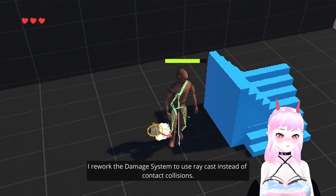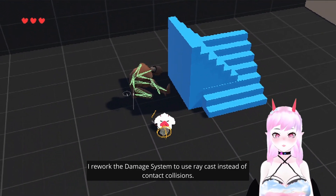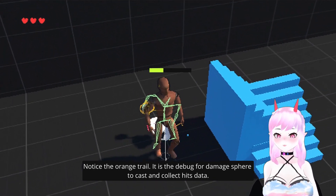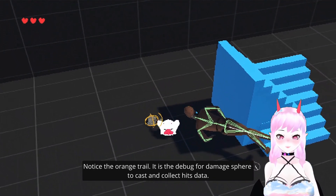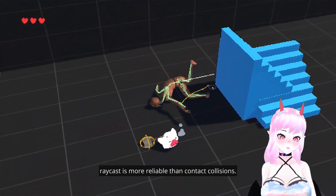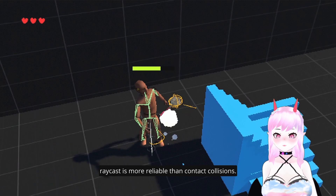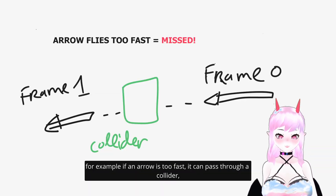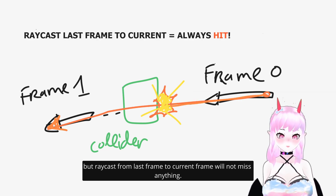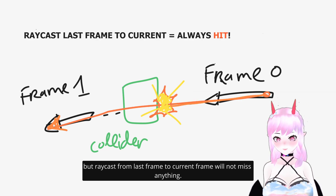I reworked the damage system to use raycast instead of contact collision. Notice the orange gel — this is the debug visualization for the raycast to cast and collect hit data. Raycast is more reliable than contact collision. For example, if a projectile is too fast it can pass through a collider, but a raycast from the last frame to the current frame will not miss anything.